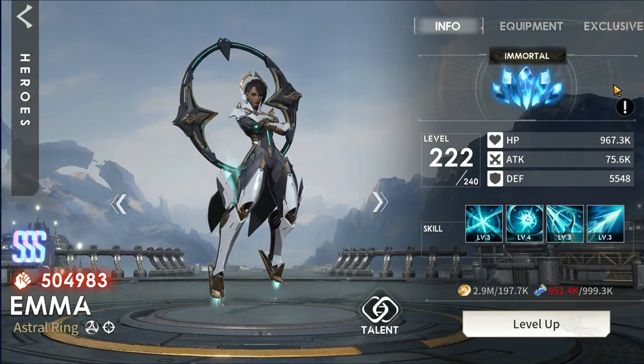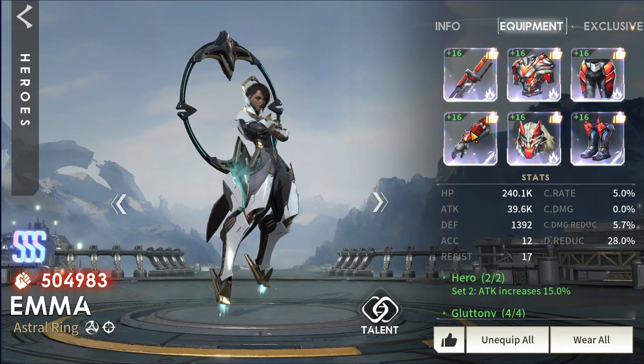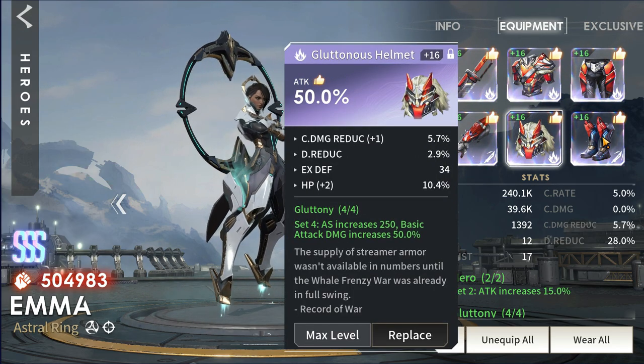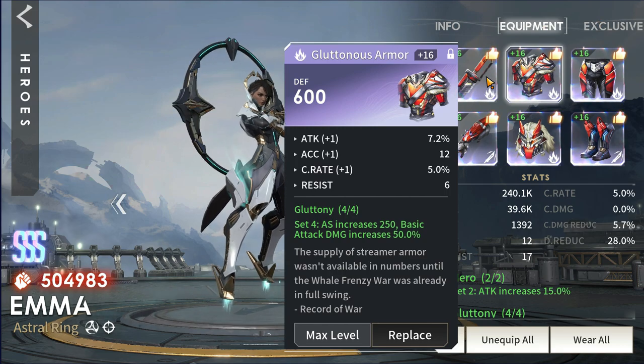Let's start off with the build! My Emma is already maxed, plus 30 in exclusive weapon! Here are the equipments focusing mainly on attack percentage only, with a combination of gluttony and hero set, to maximize her attack and at least fire 8-11 arrows on her ultimate!